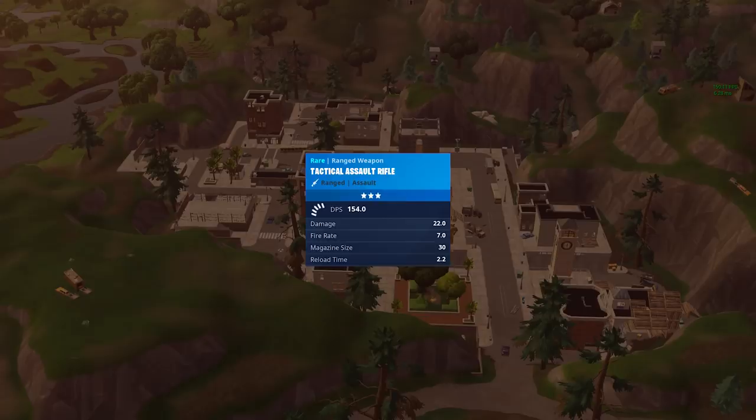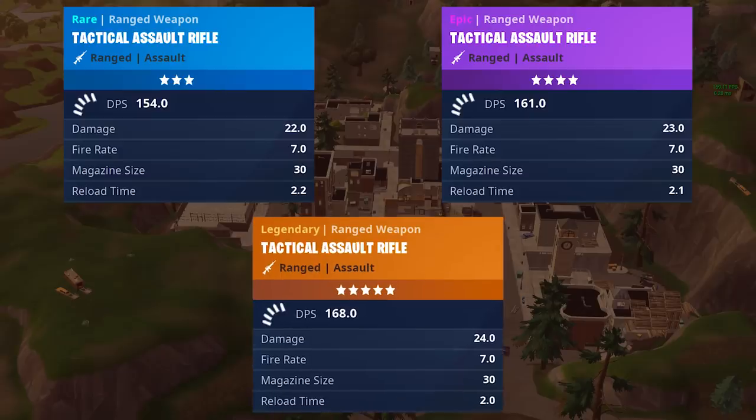The Tactical AR comes in 3 variants: Rare, Epic, and Legendary, doing 22, 23, and 24 body shot damage respectively. When it comes to headshot damage on this weapon, it has a smaller multiplier than normal at only 1.7 times, whereas most weapons feature a 2 times headshot multiplier.